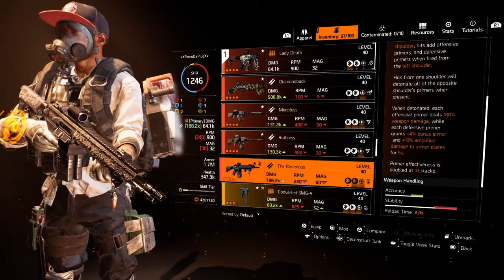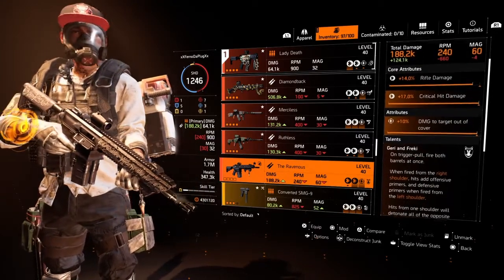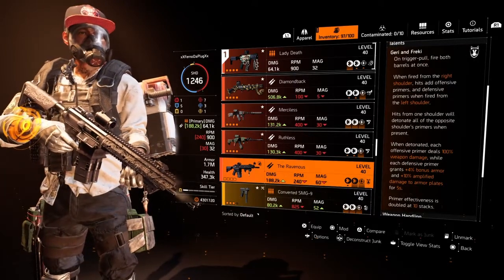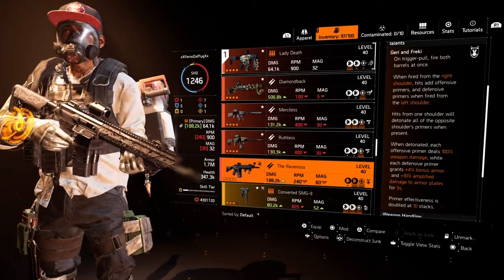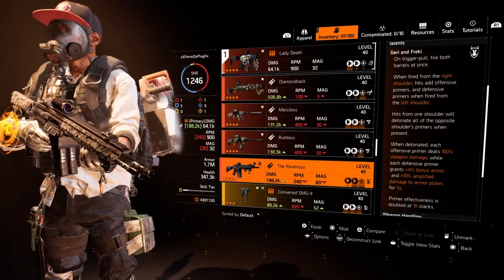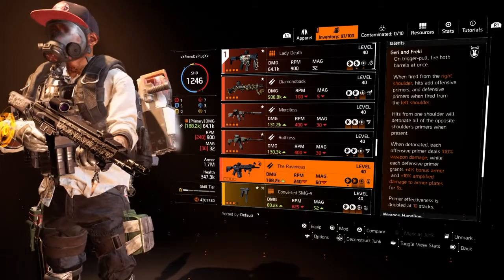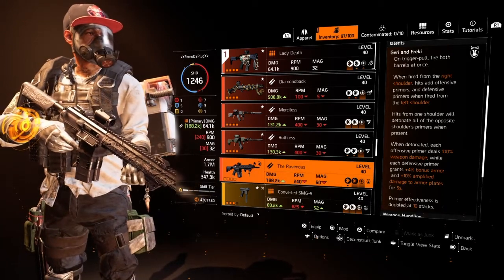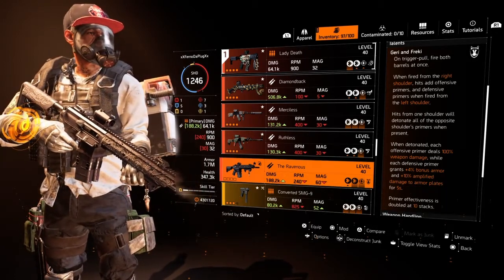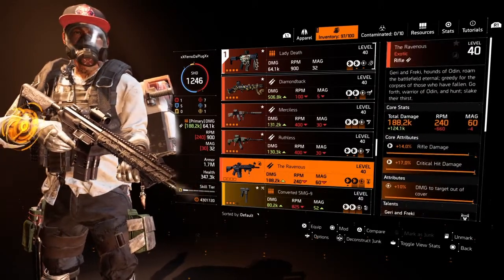When detonating, each offensive primer deals 100% weapon damage, while each defensive primer grants plus 4% bonus armor and plus 10% amplified damage to armor plates for five seconds. The primers' effectiveness is doubled at 10 stacks. I went to the DZ with this and it destroys. Even if you're not going to use a damage build, the offensive side still wrecks people — especially when you get that stack. It stacks up to 10, but you're hitting twice with each trigger pull, so to stack up to 10 you only need to hit them five times and then switch shoulders. The defensive side also keeps you alive — you can have the lowest armor in the world and stay alive with this gun if you know what you're doing.